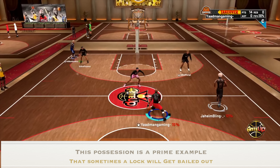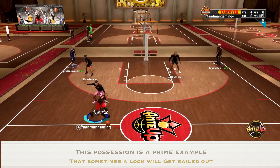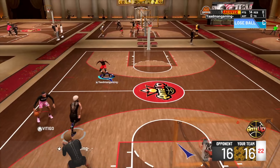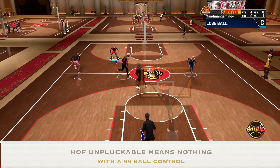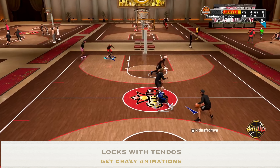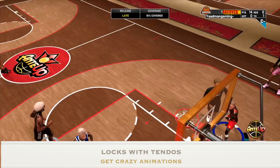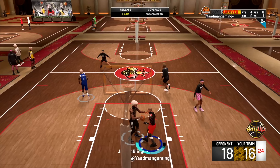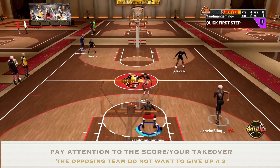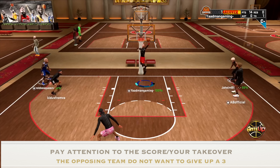This possession is a prime example of when a lockdown will get bailed out — sometimes you literally can't do anything. I wasn't executing my combos properly, but he swiped one time and got the steal. I have literally 99 ball handling and Hall of Fame unplugable — there's no reason for that. And the momentum takes a shift. We're no longer playing to take the lead; we're playing from behind now.